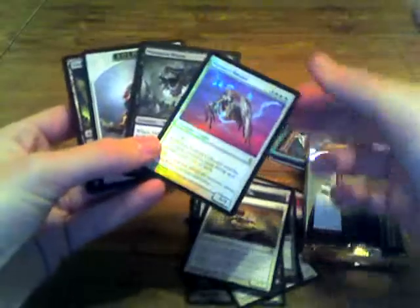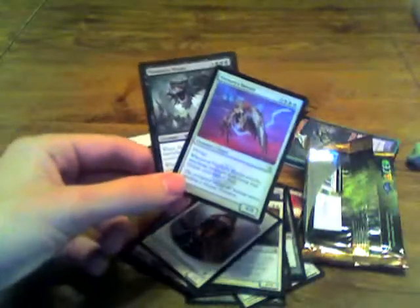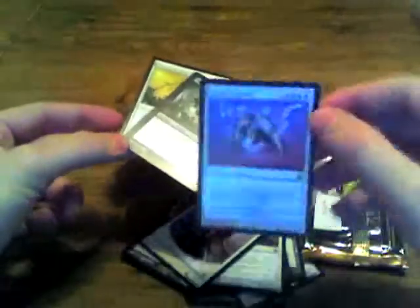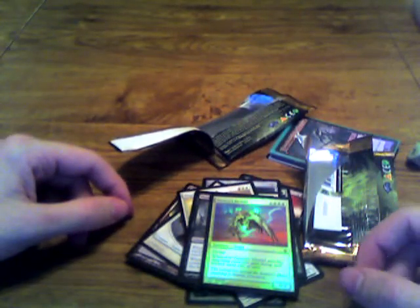Oh, and a Foil Glorious Anthem — Victory's Herald. Wow. So good pulls from those two packs: got the Phyrexian Rebirth, the Mythic Massacre Worm, and a Foil Victory's Herald. Thanks for watching, so until next time, Magic Friends, this is ShellWayGoA, opening the booster pack so you can see what's inside.